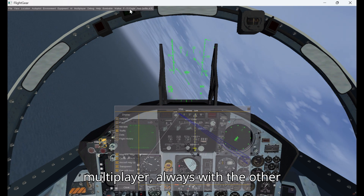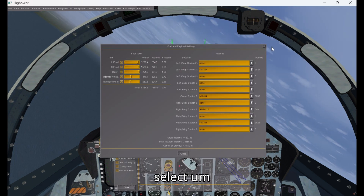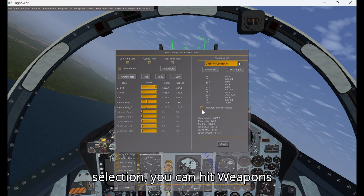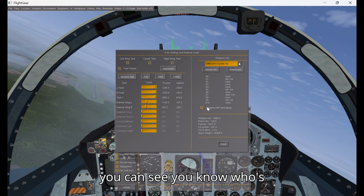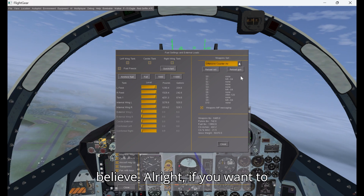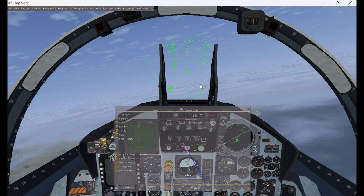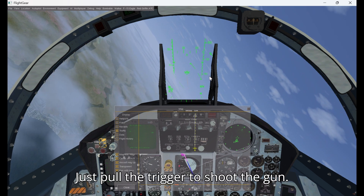One more thing: if you are fighting on multiplayer — always with the other person's consent — it's important to select Weapons Multiplayer Messaging, which can be found under F-15 Eagle Fuel and Stores. Right here under the weapon set selection, you can hit Weapons Multiplayer Messaging so other people can see what missiles you shot at them. If you want to quickly reload your set, click Reload Set — that reloads all of the missiles. Hit Add Selected and Reload Gun to reload the gun. This also shows you how many rounds you have left. Just pull the trigger to shoot the gun.